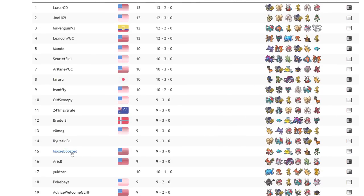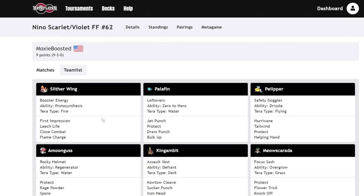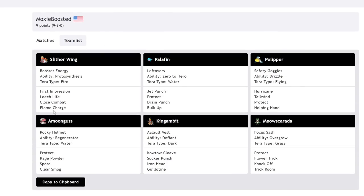Let's talk about the absolute stud who got top 16 — that's me. My Slitherwing with Booster Energy, Tera Fire, and Flame Charge. At one point in the tournament I Flame Charged my own Palafin to get a Speed boost, calling out a Protect, then Close Combated and outsped an Iron Bundle. At another point I went for a Tera Water Jet Punch plus First Impression on an Iron Moth with baby Palafin — not even Hero form — and got the KO turn one, winning that game.